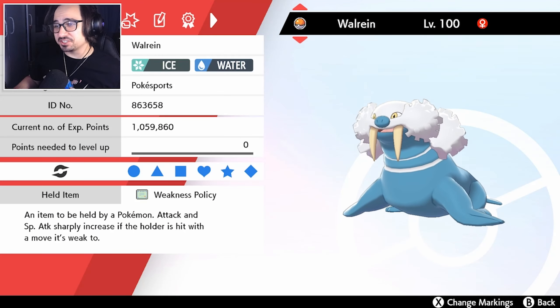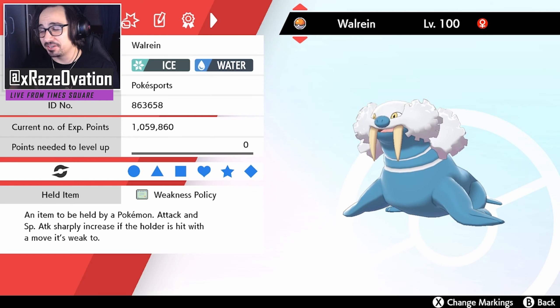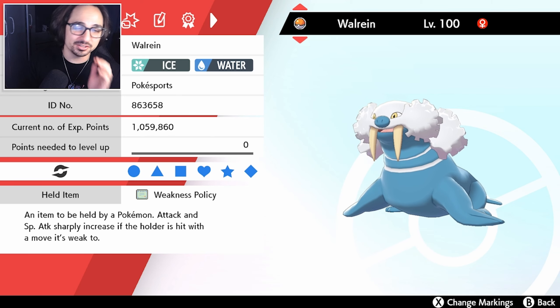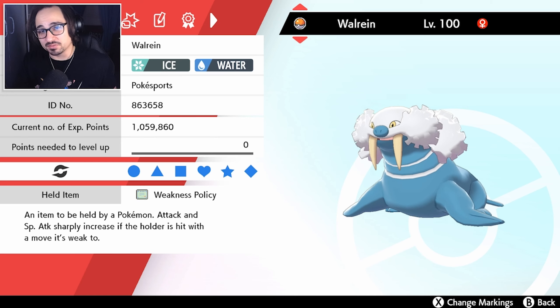Good afternoon Pokesports and welcome to another VGC Battle Stadium Series 7 video. This week I decided to put up a poll on YouTube to see which Pokémon you guys wanted to see as a rental code, and the vast majority of you really wanted to see Walrein. So here I have a Weakness Policy Walrein team and I'm going to see what I can do with it.